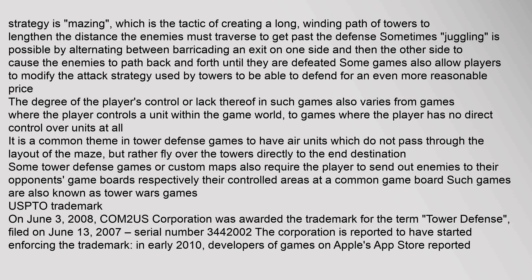Some games allow players to modify the attack strategy used by towers to defend at a more reasonable cost. The degree of the player's control varies — from games where the player controls a unit within the game world, to games where the player has no direct control over units at all. It is a common theme in tower defense games to have air units which do not pass through the maze layout but fly directly over towers to the end destination. Some tower defense games also require the player to send enemies to opponents' game boards — such games are known as Tower Wars.